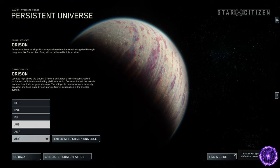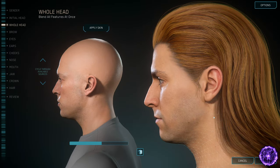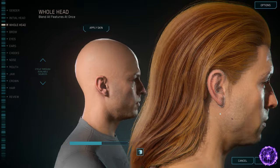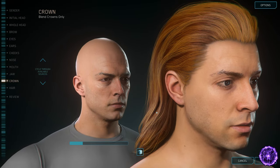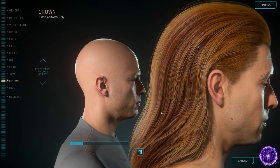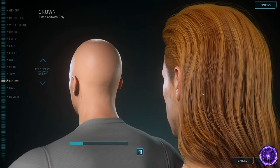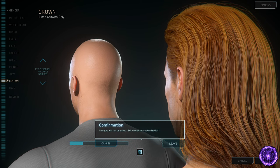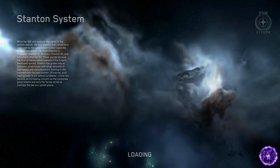You would select Orison and your location based on what's best for you — I'm an Aussie so I'll sit on the Aussie servers. You would also go through your character customization where you can change the look of your character. They've recently brought in a new hair system with a small sample of different hairstyles with longer hair, flowing hair, and refinement of the look — you can actually see individual hair strands. This is how I've got my character set up.